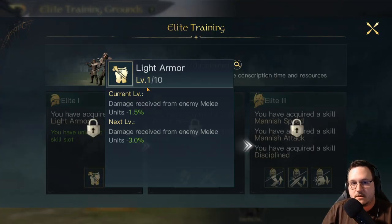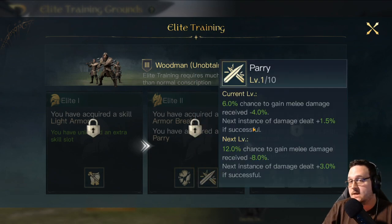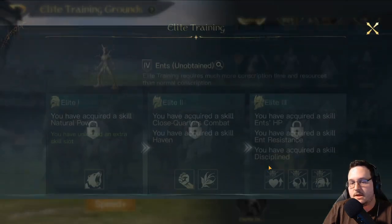Next up we have the Woodmen. Of course they have Light Armor. They have Armor Break, which is quite bad. And they have Parry — a chance to reduce the melee damage they take and deal extra damage. I think Parry is overall a slightly better version of Light Armor, and Armor Break is very, very bad. So in general, I would just be running Parry on them if you recruit them.